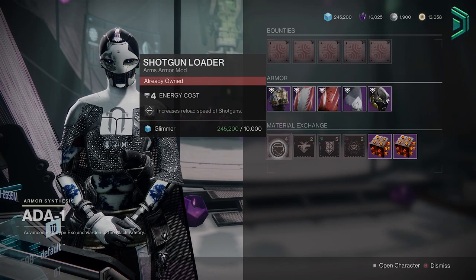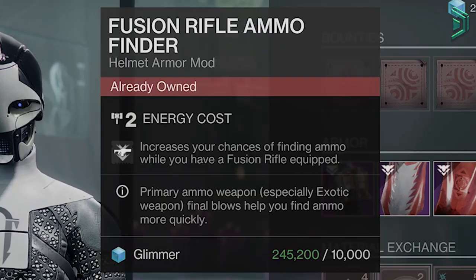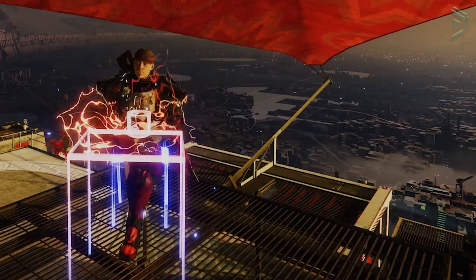The last two mods today are Shotgun Loader — grab it for your PvE or PvP builds — and then Fusion Rifle Ammo Finder, pick this one up for PvE. And like always, don't forget to grab what you don't already have and I'll see you guys in the next PSA.